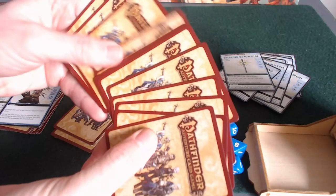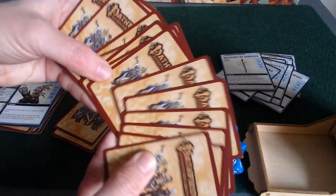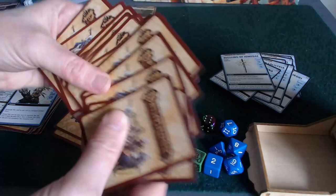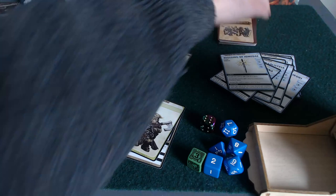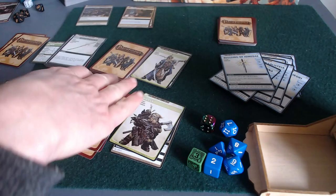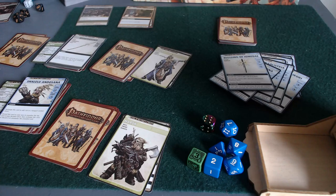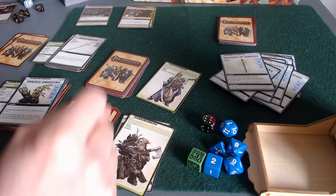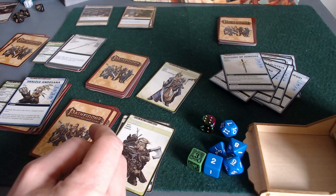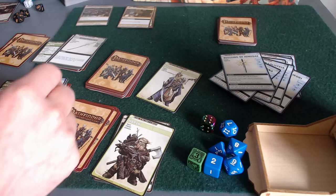But look at all these timer cards - do I want to trigger the end game when there are so many cards still to be discovered? Of course not, it makes no sense. So I think I'm going to send Harsk up to join Kira for a while and help her explore.